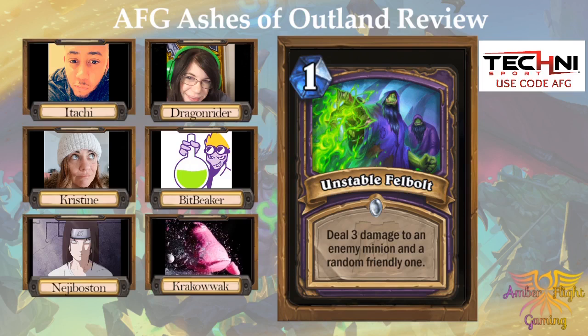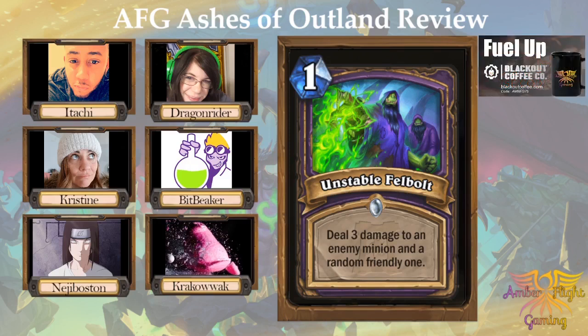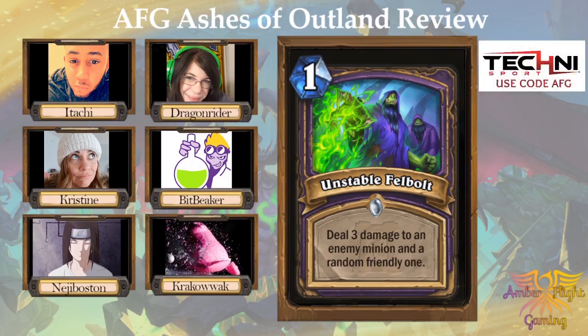So this first one here, Unstable Felbolt — a one-mana spell. Deal three damage to an enemy minion and a random friendly one. I gave this a two. Krakowak gave it a three. Itachi gave it a two. Bitbeaker gave it a two.